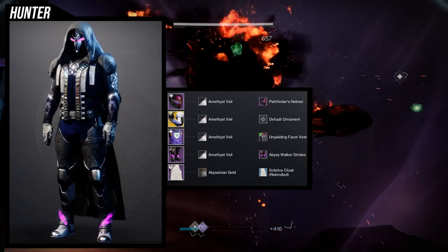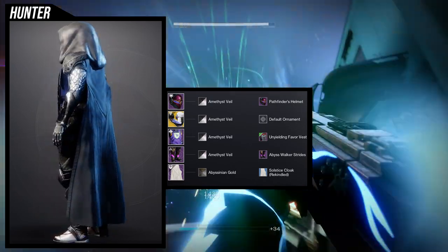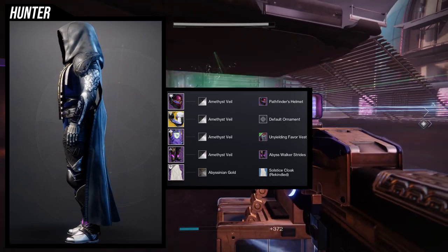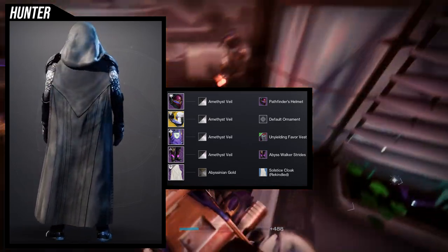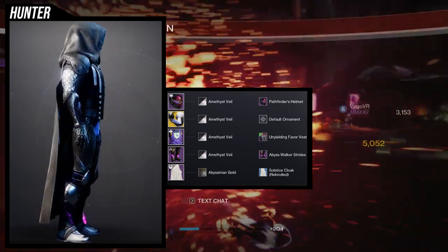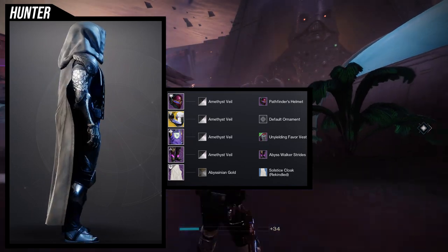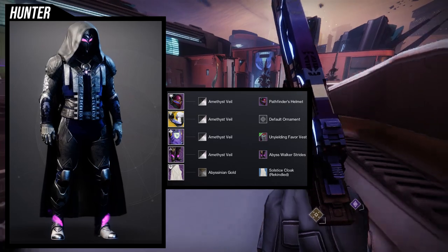And then the Solstice Cloak Rekindled, because I think the best Awoken-themed looks have really big, draped cloaks — it's the biggest cloak I have. For the exotic, we're using Oath Keepers. This is an Awoken theme and you literally have Awoken figures on your arms. I love this set. I know some people are going to give me shit for using Amethyst Veil, but mostly I used that because of the purple shader it gives off — it pairs great with Abyss Walker Strides. Then Abyssinian Gold for the cloak, because Amethyst Veil on cloaks gives off a discolored look, whereas Abyssinian Gold gives a really rich black.